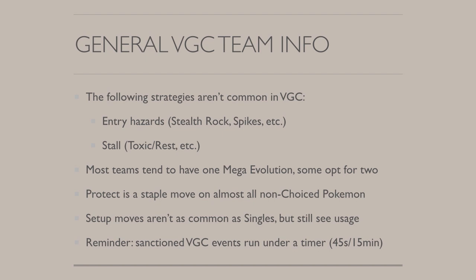Set up moves also aren't as common as in singles — for example Dragon Dance, Calm Mind, etc. But they still see a lot of usage, and Dragon Dance Mega Gyarados was actually on Sejun Park's World Championship winning team. Set up moves tend to be used, but they really need to be properly supported. You can't just slap it onto a Pokemon and expect to set up with it. Also, VGC sanctioned events run under a timer of 45 seconds per move and 15 minutes for the entire game, which is why strategies like stall and minimize tend to not work as well in real life events.